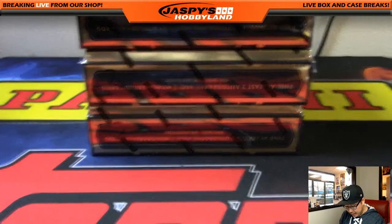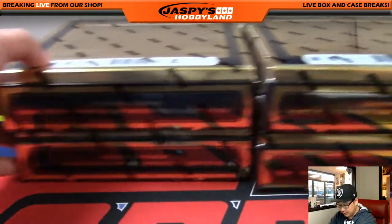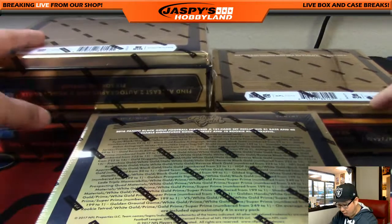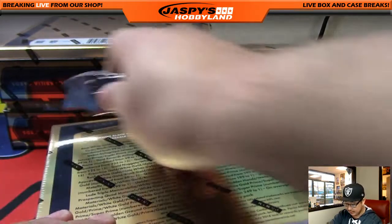All right, welcome back everybody. Black Gold time. There were no trades in this random division break. As you saw in the previous break, I numbered all of the boxes with number two to know that this is from the same case — second half of the case. Apparently there are case hits. I suppose it'll be obvious once we see the case hit.